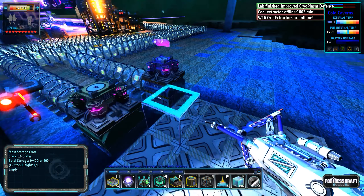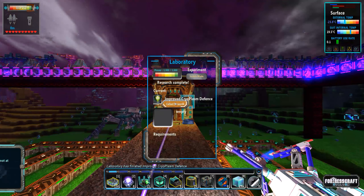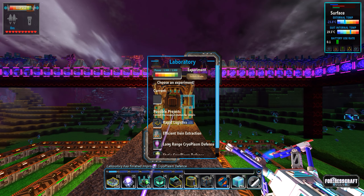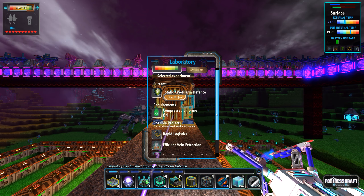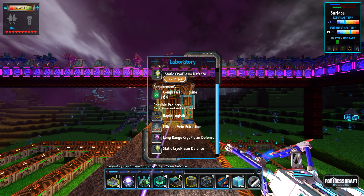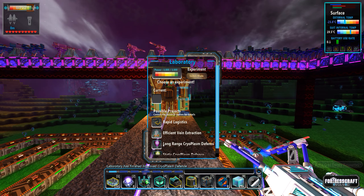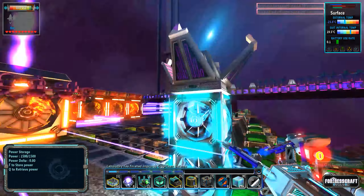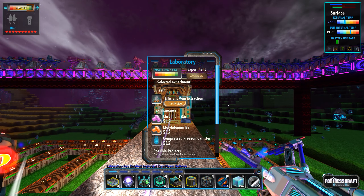Something interesting to note here with the mass storage: there's a stack height button. We can hit E to increase the stack height — so we can store 800 at stack height two, 1200 at stack height three, and so on. We can just build this out and then automatically set it to higher stack height. Very neat.